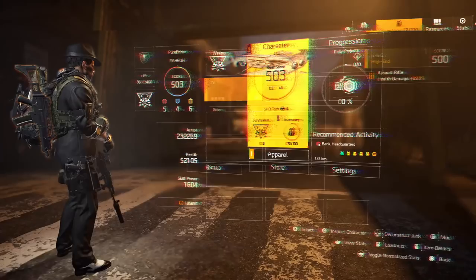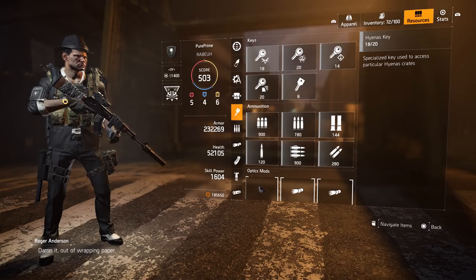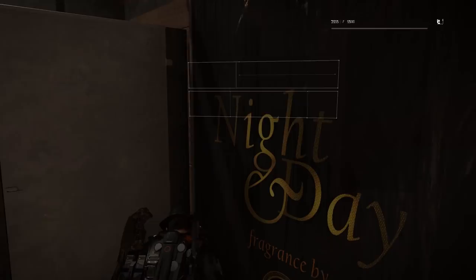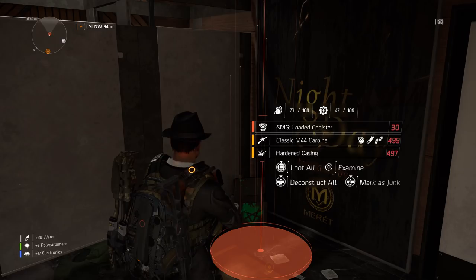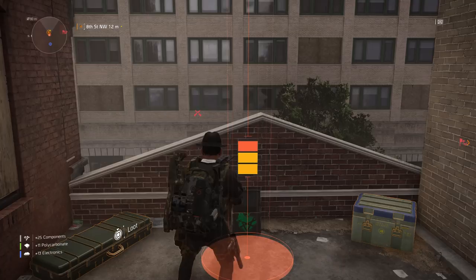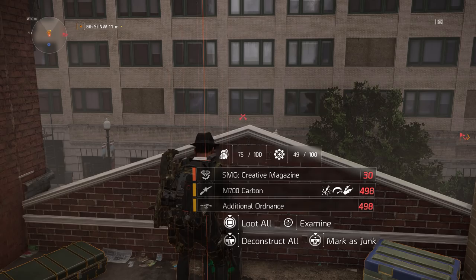You just need to know where to find all the caches that drop them. First of all, check if you have enough Hyena keys — I've got 18 Hyena keys like you see here. So let's start collecting. The first part you need is the Loaded Canister, like you see here — we just got it. For the second part, go to this one and you need the Creative Magazine. I just opened up this cache and got the Creative Magazine. For the third part, you need the Mods — you can get it over here.